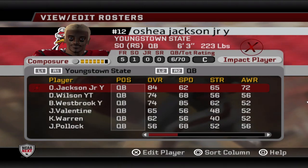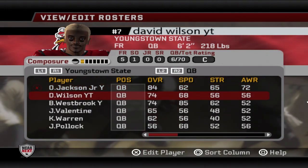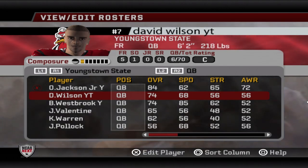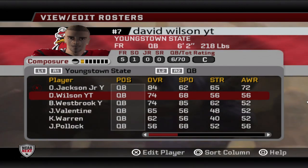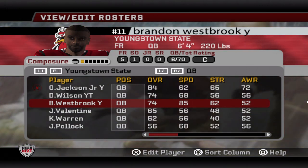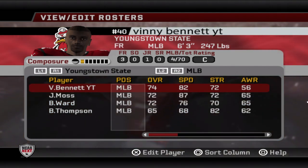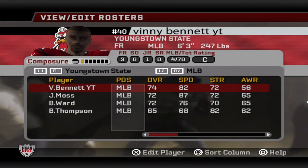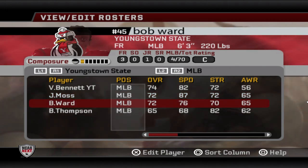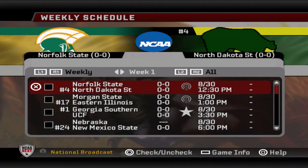At Youngstown State, Osiah Jackson Jr. is elevated to the starting quarterback spot. Behind him, custom David Wilson — wearing 7 — is the pocket passer backup, while Brandon Westbrook is the scrambling option competing for the backup job. Starting linebacker Vinnie Bennett — wearing 40 — wins the job right away over fellow freshmen John Moss and Bob Ward.